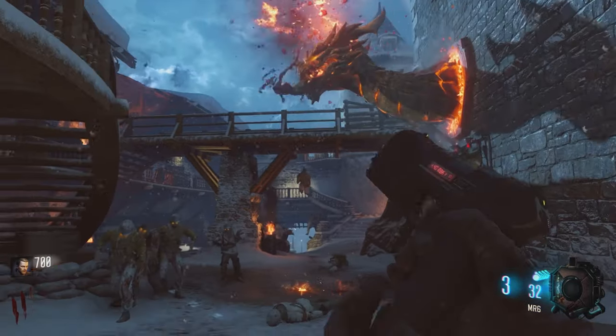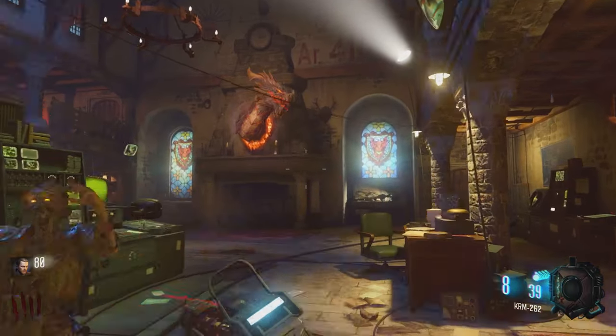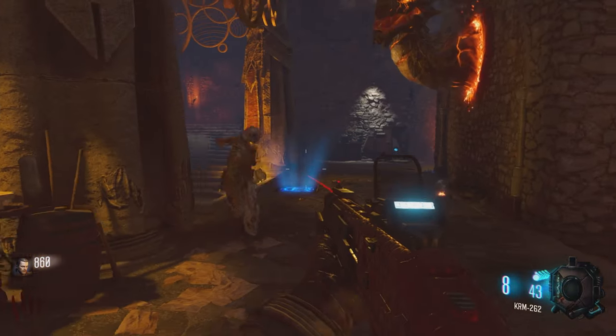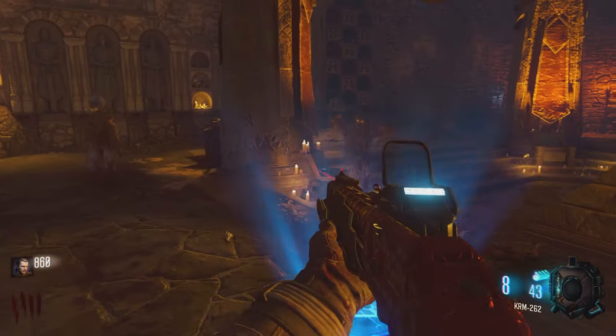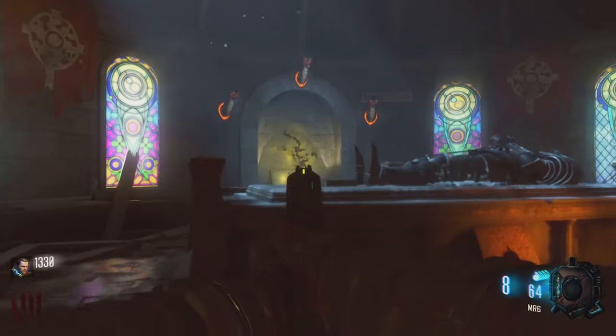The first dragon is located right outside spawn. The second dragon is located in the speed cola room. And finally, the third dragon is located in the pyramid room, shown here. Once you've filled up all your dragons, you're going to want to step up here and pick up the Wrath of the Ancients bow.